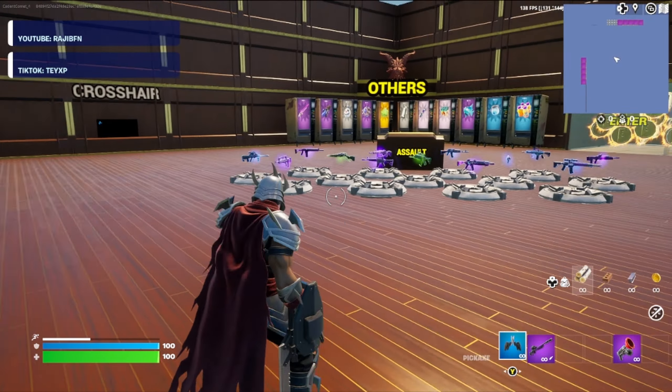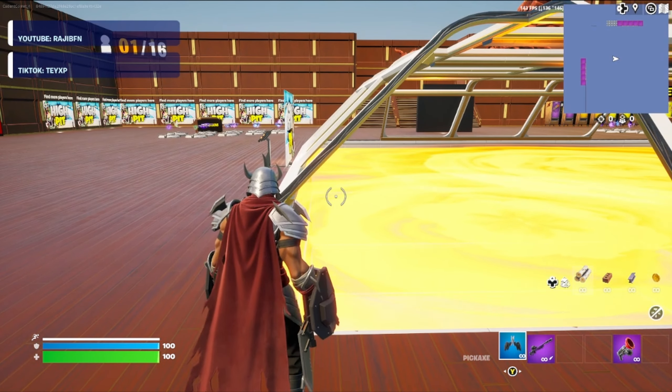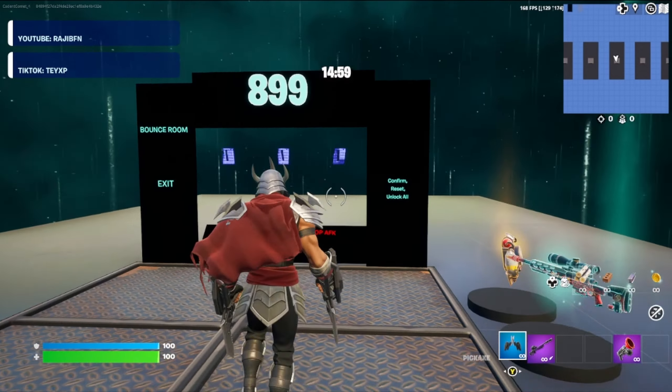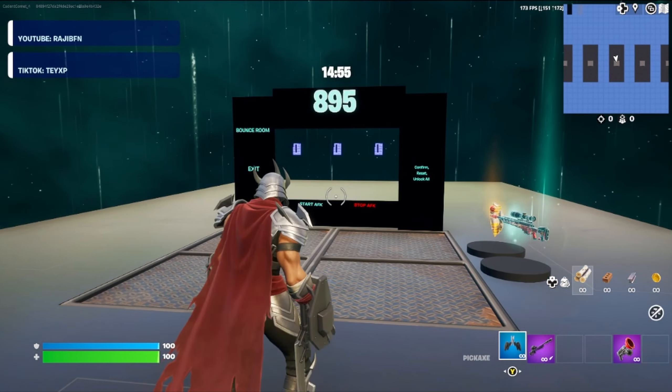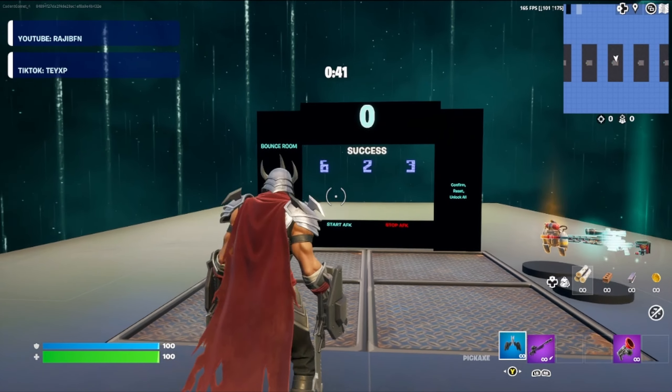Now we're gonna come over here right here to this corner next to the assault rifles — go ahead and emote. If you've done that in the correct spot, that'll bring us to this area where we have a 15-minute timer and a code to enter. I will see you when the timer hits zero — and just like that, the 15 minutes is up.